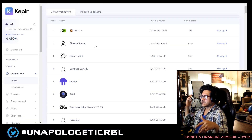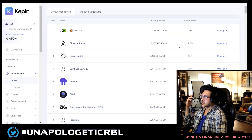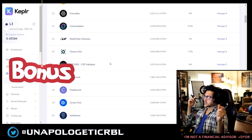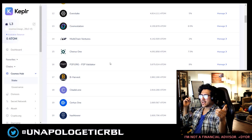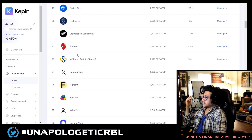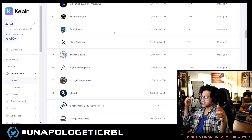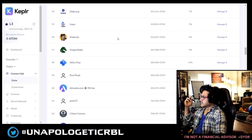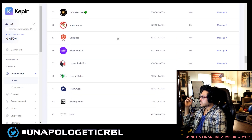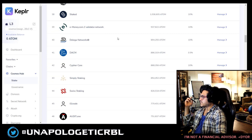Re-delegating means you don't have to unstake and wait the 28-day unbonding period. You just go to manage and select re-delegate — it's very simple. A lot of projects also reward people who delegate outside the top 10 or top 25, which makes sense. So I've clearly mentioned Friends and Pubmos. There are others too — Larry, for example — just pick your poison, do your own research.